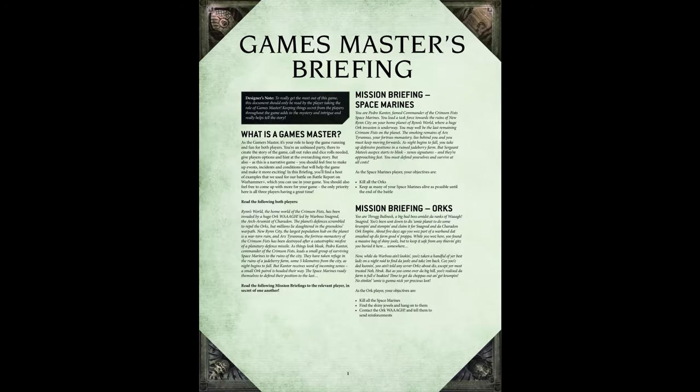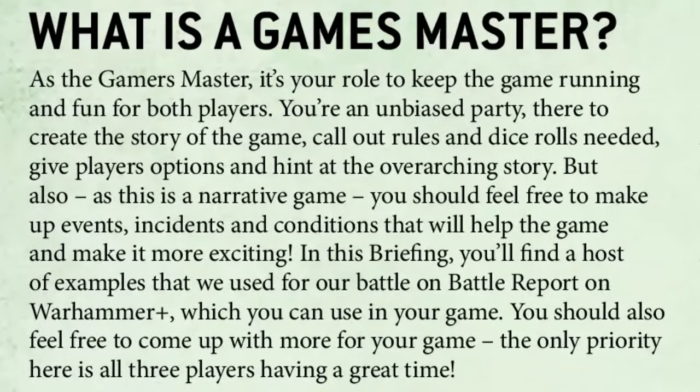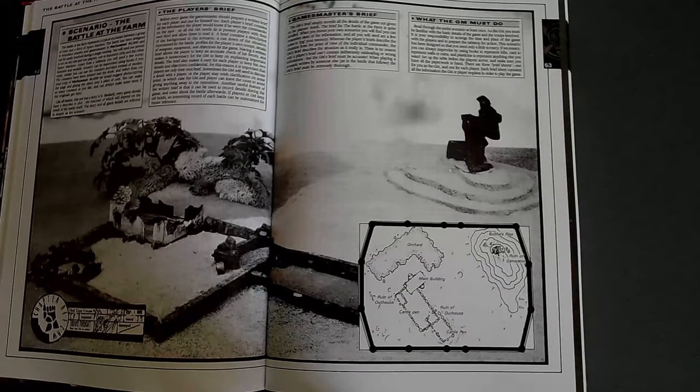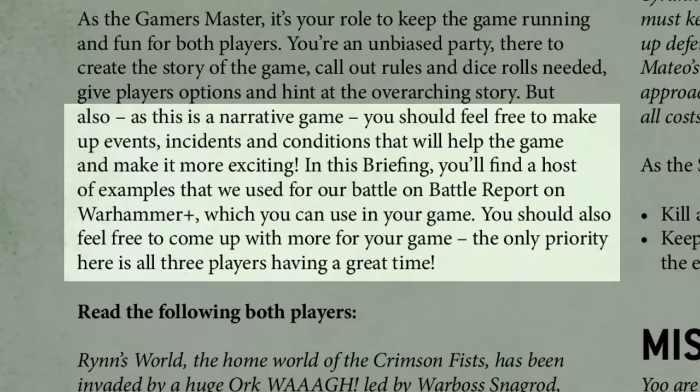What is a games master? As the games master, it's your role to keep the game running and fun for both players. You're an unbiased party there to create the story of the game, call out rules and dice rolls needed, and give players options and hints at the overarching story. That's very helpful, and I can't help but think that the exact same paragraph would have been a great addition to the first edition. It goes on to encourage the games master to take initiative over the story: 'This is a narrative game, so make up new events, incidents, and conditions to help the game along and make it more exciting.'